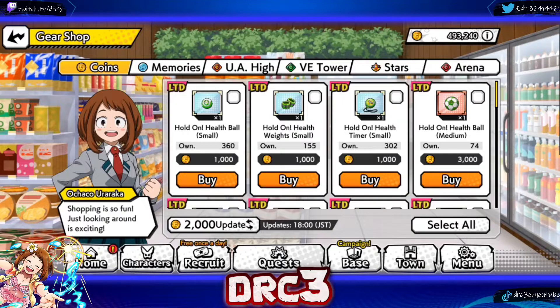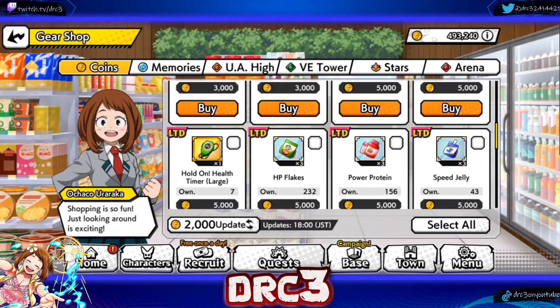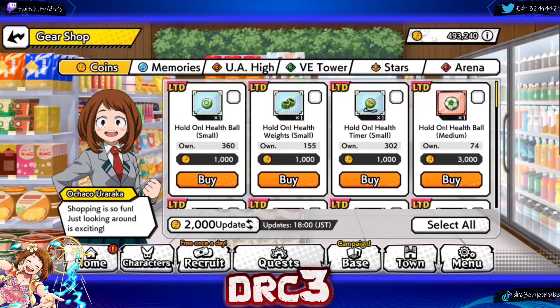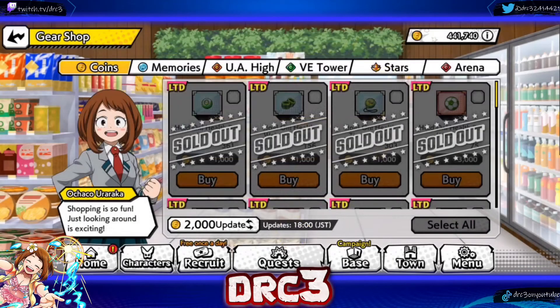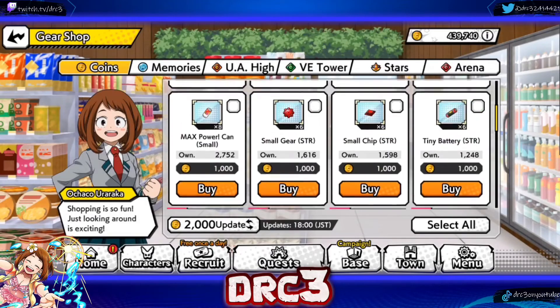They are doing a special type of shop for September. I don't know if they're going to do this every month from now on, but it's very nice because it shakes up the shop a little bit and makes it more worth the money you're going to spend. Right now in the coin shop they've added new items for the new ability boards on characters you're trying to level up. The way I typically do it is just select all, buy all, and buy out the coin shop all the way up to four thousand — just keep refreshing.